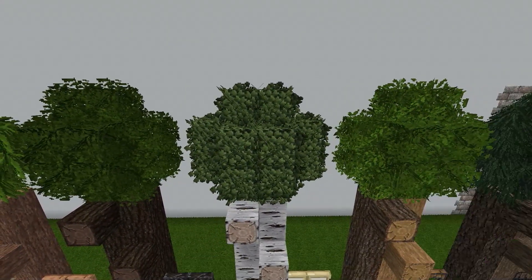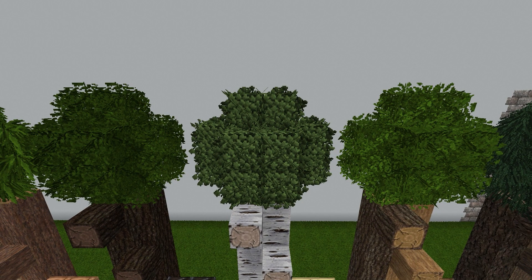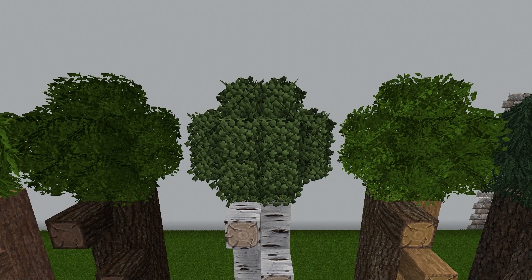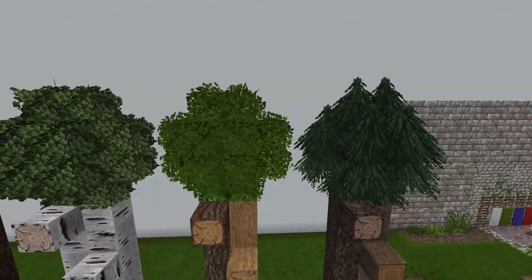Those three textures still have sort of a block form with some embellishment — planes sticking out of them just to make them look bushy and stuff like that. However, look at this spruce leaf texture.